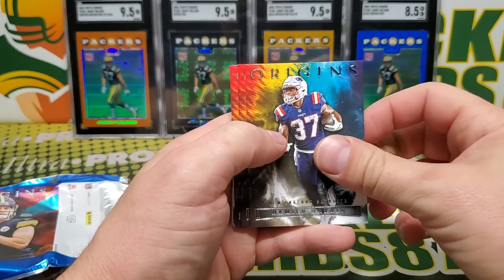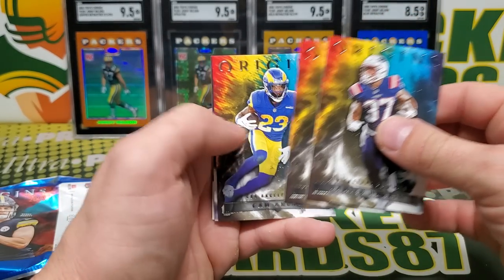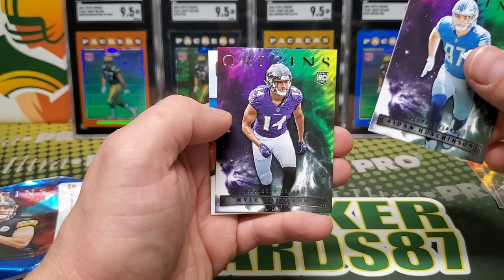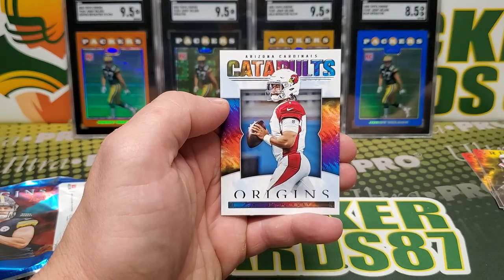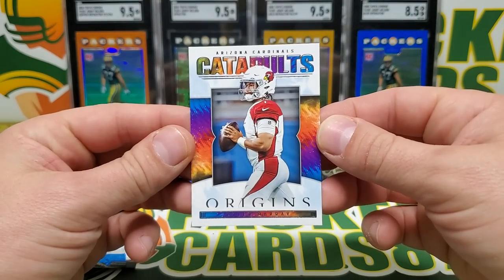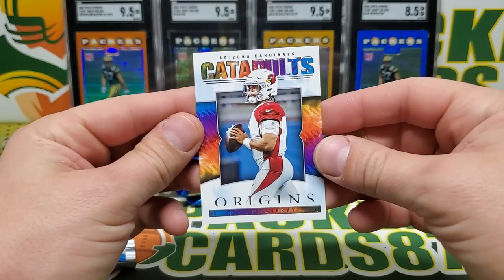All right, let's see what we got here. Lots of base in here. Cam Akers, Hutchinson rookie, Kyle Hamilton rookie, and Catapults Kyler Murray. It's a cool-looking card.